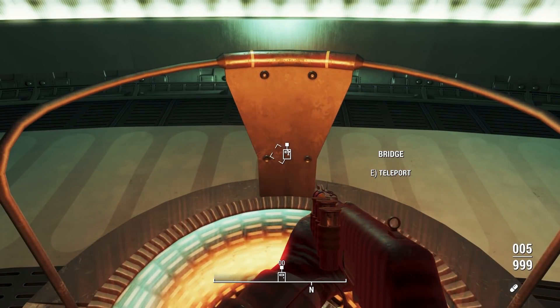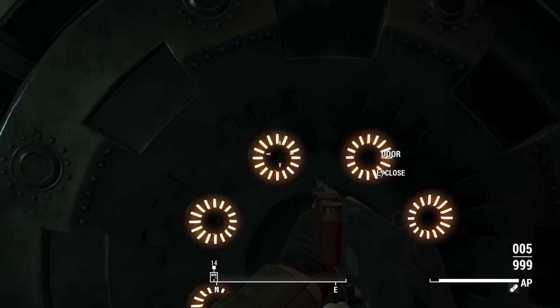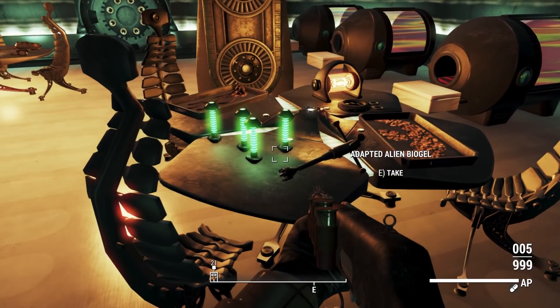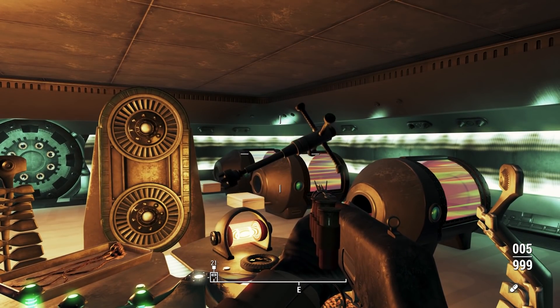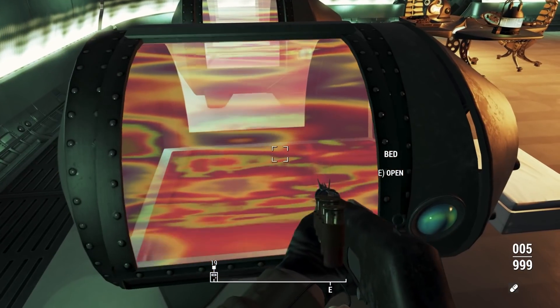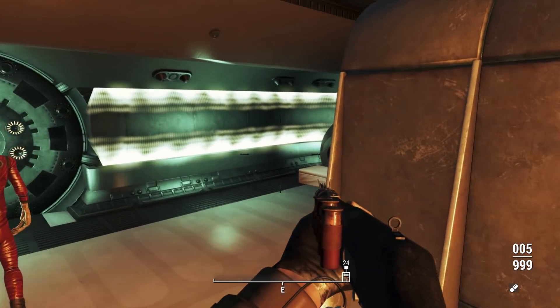Teleport to the bridge. Hold on, I want to explore a little. There's so much here. This place is awesome. Look at this place — it's crazy. We got adapted alien bio gel. Like, how could you not want that? Alien tool? That's a tire iron, bro. What are they kidding me? Bed? This place is awesome. All the assets.